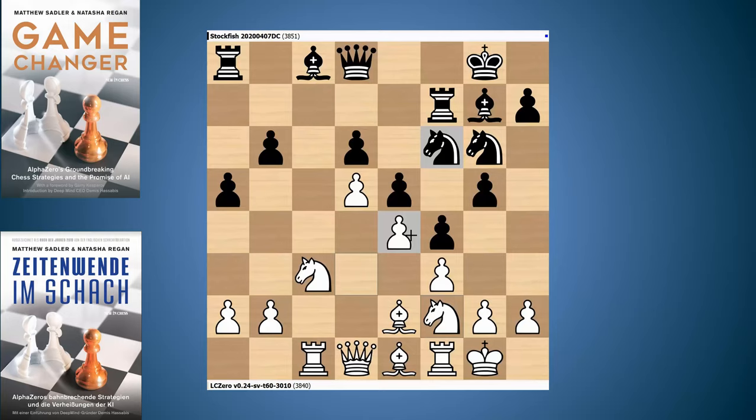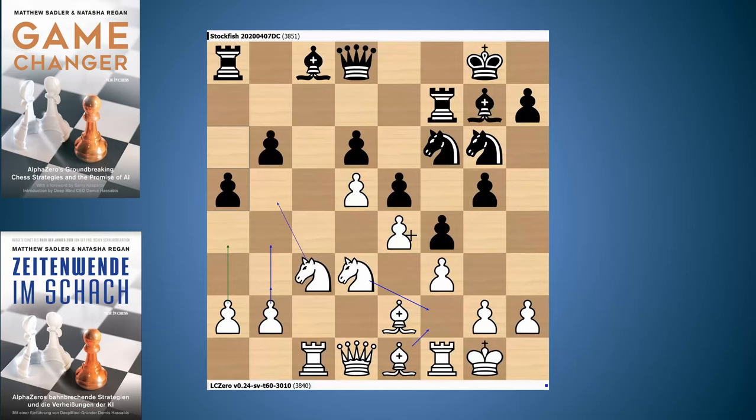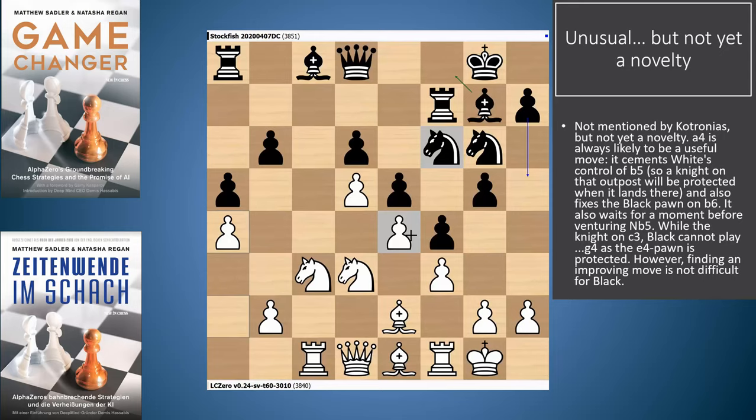The obvious way for white to play is to put a knight on b5. One thing white has to be careful about is g4 without preparation, because fxg4 can be met by Nxe4 — the knight on c3 is no longer defending e4. Other white players have played Nf2 — a consolidating move stopping g5-g4 and supporting e4. But Leela prefers a slightly more aggressive plan with a little preparation: it plays a4, pinning down the pawn on b6 and making sure when the knight comes to b5, it's protected. Stockfish plays Bf8 — the typical King's Indian move defending d6 and preparing Rg7 followed by g4.